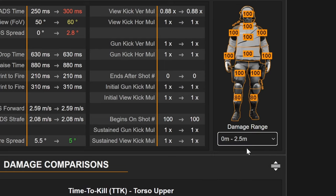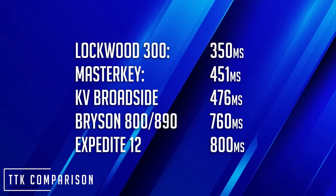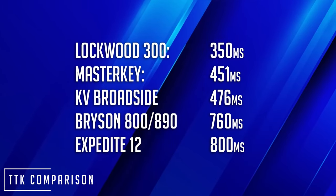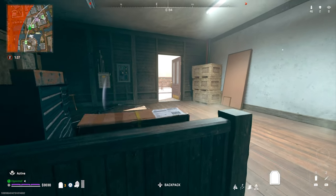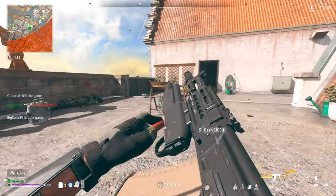That three-shot range extends out to 9.9 meters because you deal 25 damage per pellet - basically 100 damage per shot. Normally it's going to take two to four shots to kill out to about that 10-meter mark. The real magic is right in that 2.5-meter range. Looking at the time-to-kill comparisons, the Lockwood 300 beats the other shotguns with its two-shot at 350 milliseconds, but right below that is the master key under-barrel attachment - right above the KV Broadside.